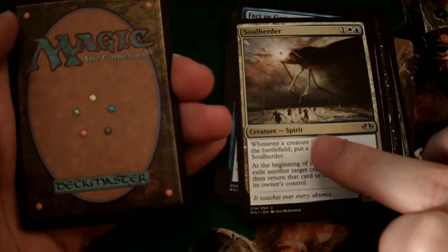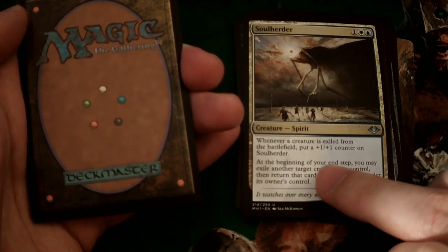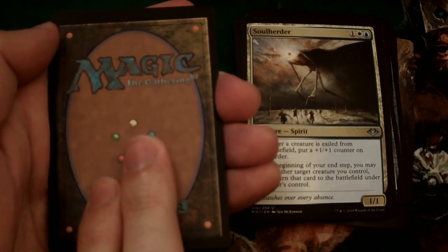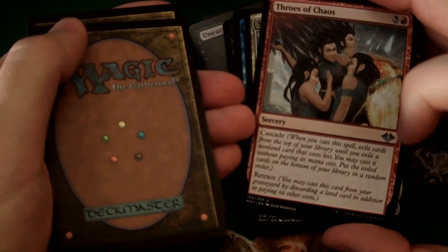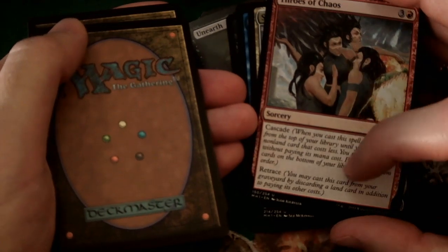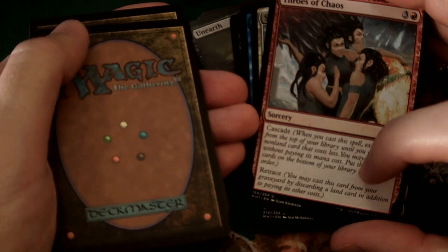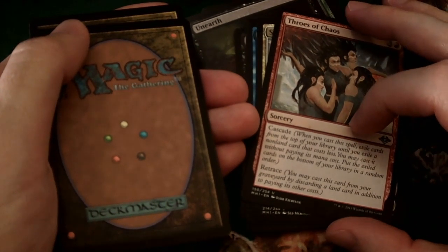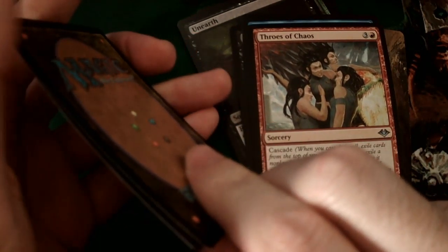Multicolored blue-white spirit card — common archetype. He gets bigger whenever you exile a creature, and in each of your end turns you get to exile one creature and then put it back under your control. This could be a little blue-white control-y spirit. One more uncommon — this art looks like an older card. Oh, it's got Cascade and Retrace. So this card: Cascade reveals cards from the top of your library until you hit a card that costs less, and you get to cast that card without paying its cost. And Retrace lets you play it from your graveyard by discarding a land. Throws of Chaos — this is a card Jim loves.